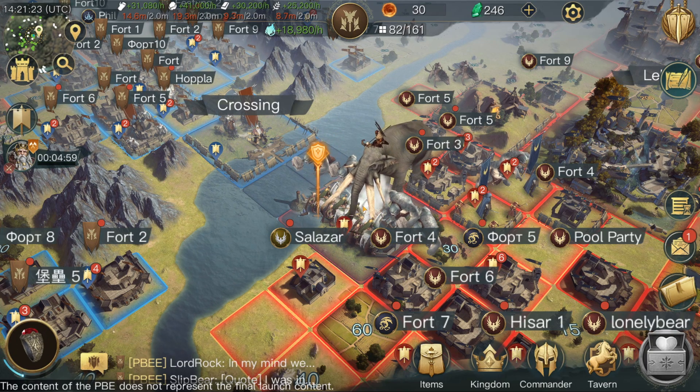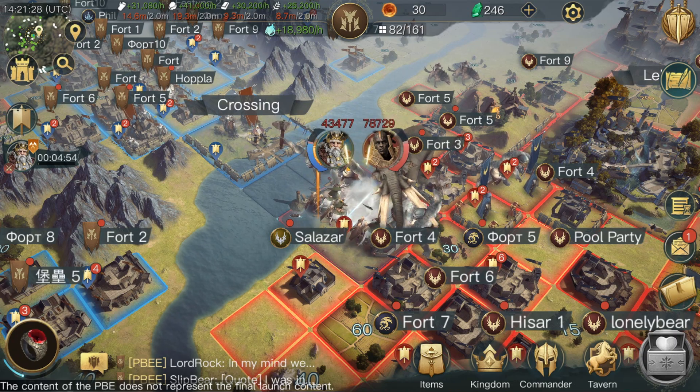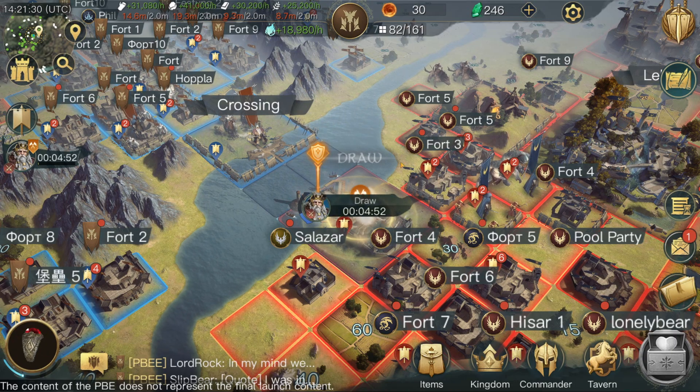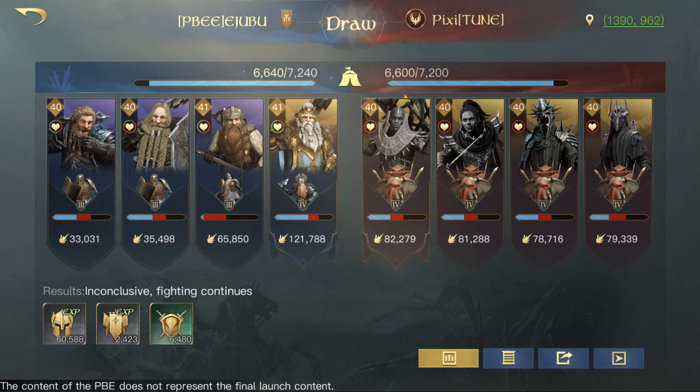Alright, Dain sailing on across. And it's a draw. So let's have a look — pretty even, interesting battle. 2,600 to 2,700 — so it's very even. Okay, wow — actually really good results. It was a full stack of Mumakil. Dain doing 121,000 damage there, and Gimli doing 65,000.